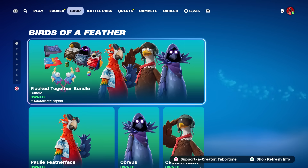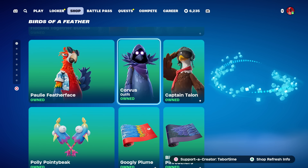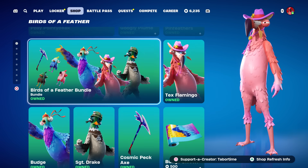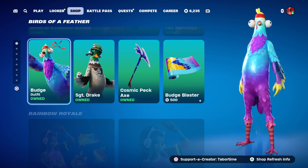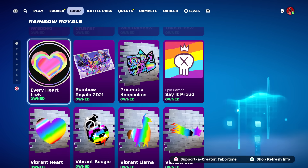The Flocked Together birds are still here — Paulie Featherface, Corvus, and Captain Talon. The original Birds of a Feather are also still here: Tex, Flamingo, and Budge, as well as Sergeant Drake. All the Rainbow Royale stuff is still here, and today is your last day to grab any of it.